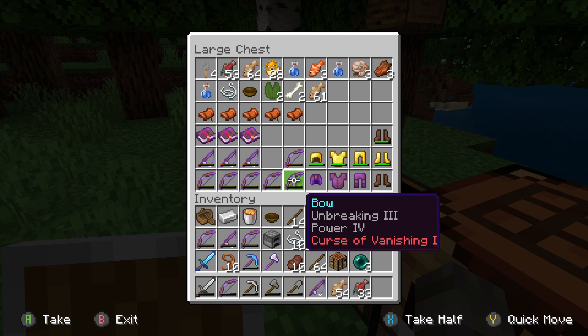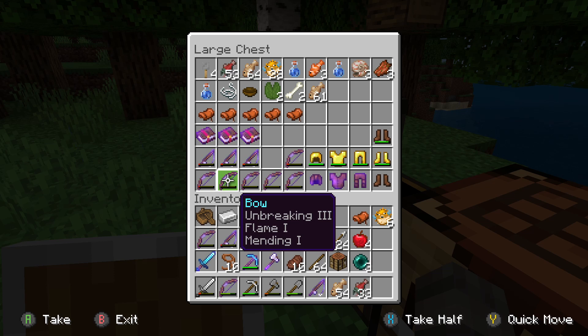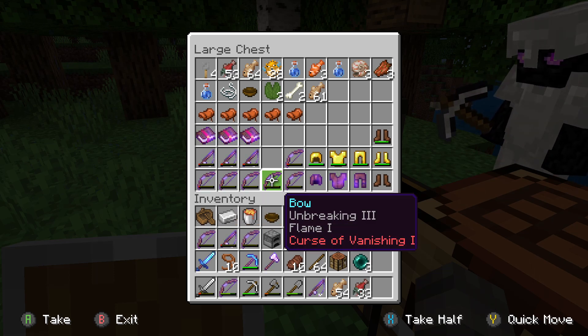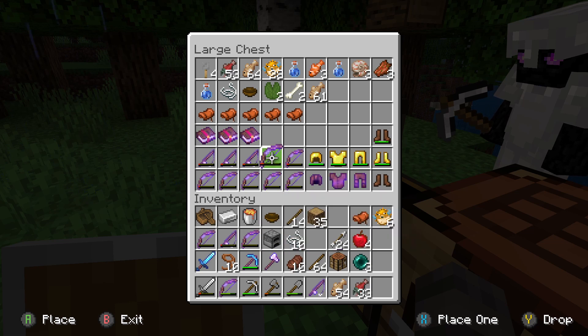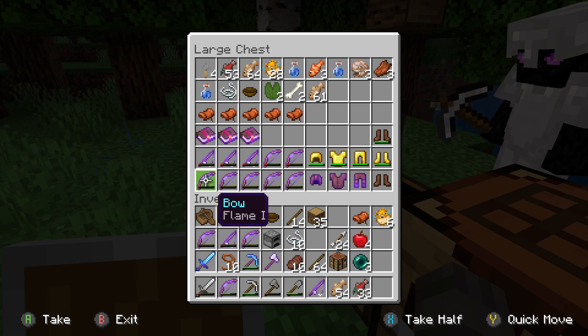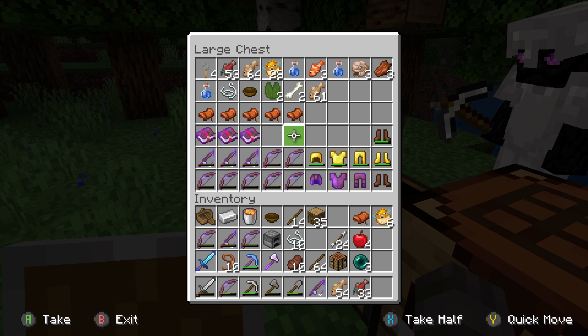I know you're the kind of guy who would touch them, but don't do it. You have a Power IV - put it back dude! He's actually stolen stuff. I haven't stolen anything. You definitely have. He already stole a bow - a Flame Power III. Can I take the Flame one? Chill until I'm done fishing, I'll let you see it.